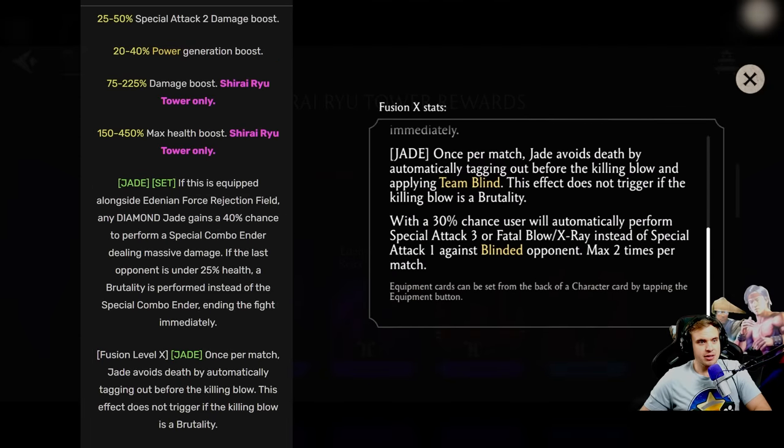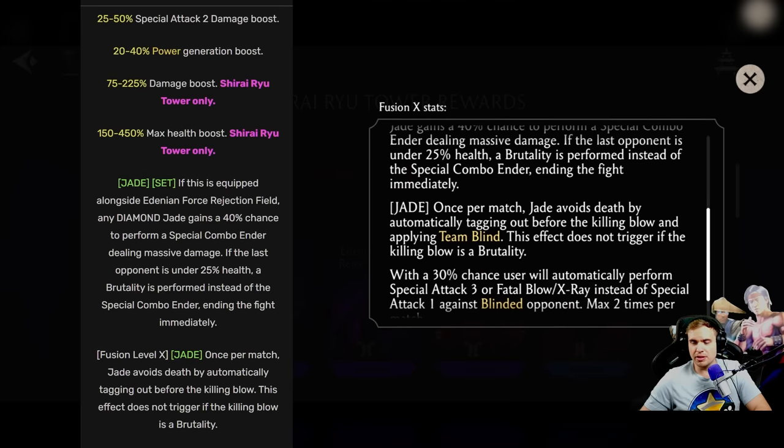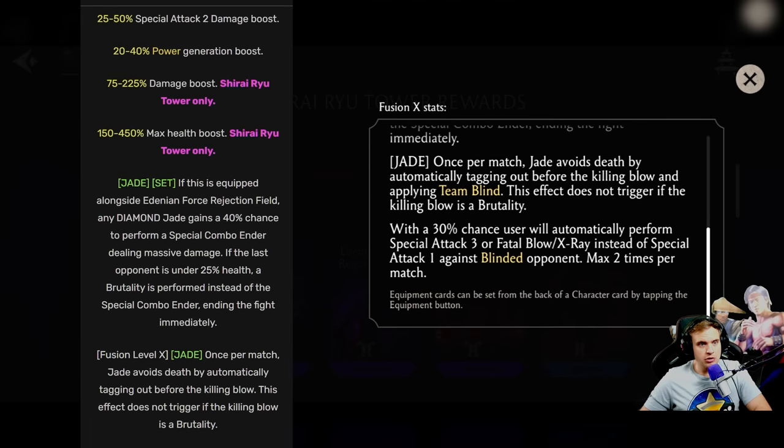The Fusion X ability is now for Jade: before it was Jade once per match avoids death by automatically taking out before the killing blow. Now it's 30% chance user will automatically take out and apply team blind. And for everybody else: with 30% chance, user will automatically perform special attack 3 or fatal blow X-ray instead of special attack 1 against blighted opponents.